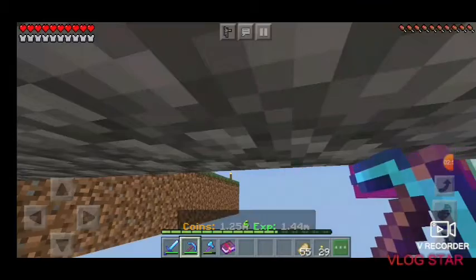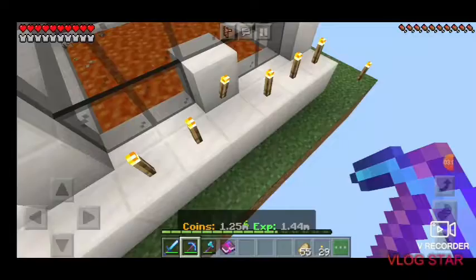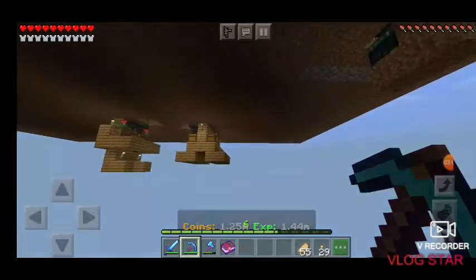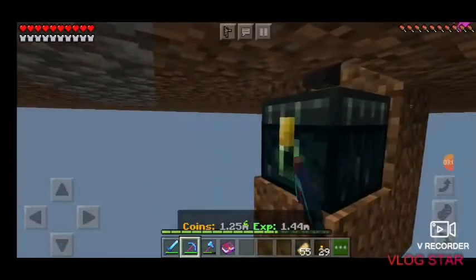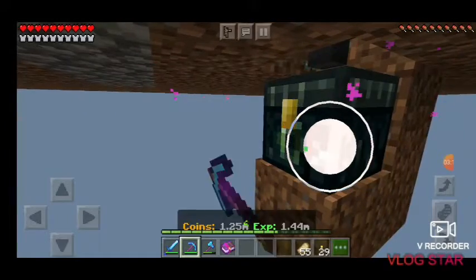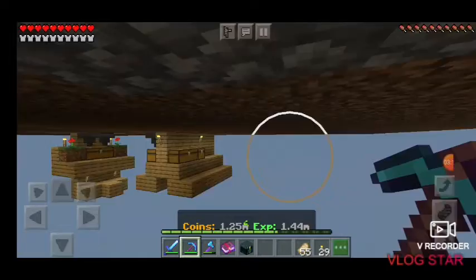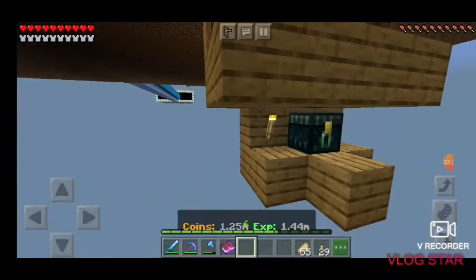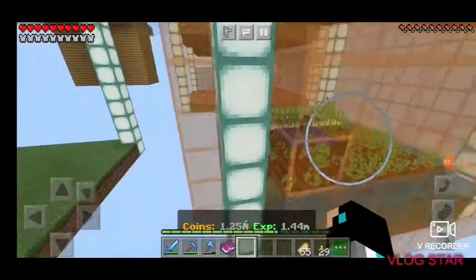So it was a nice skeleton farm — just drops down into lava. Pretty simple. And you can see my money — 1.2 mil. Quite a lot. But if it was over here I would have a lot more. Then I've got my farm, now working over here.